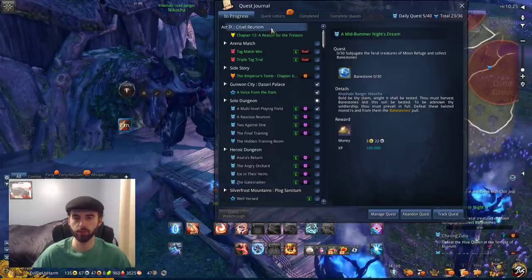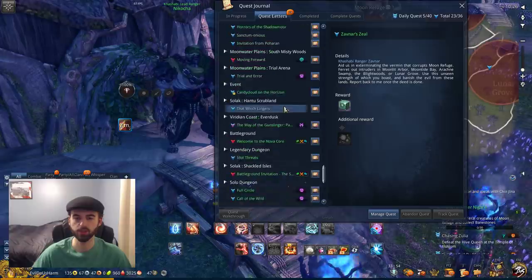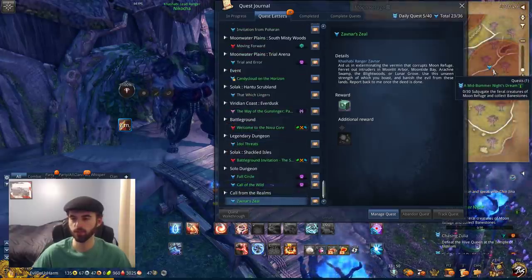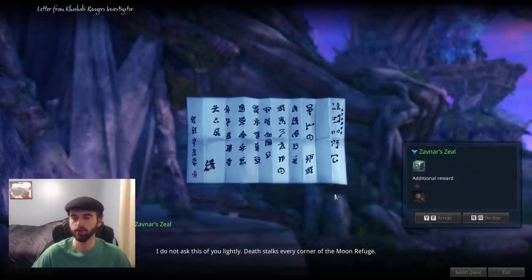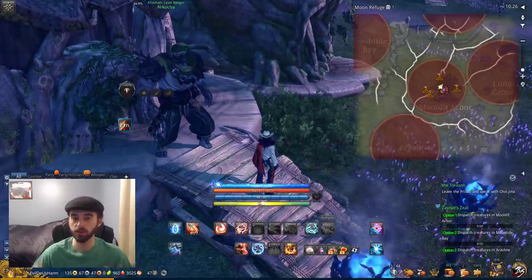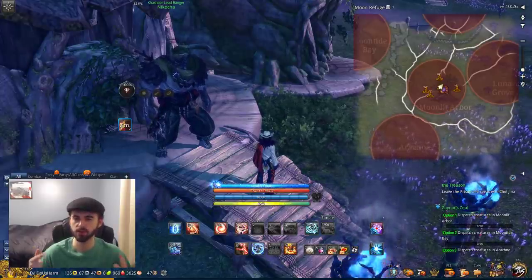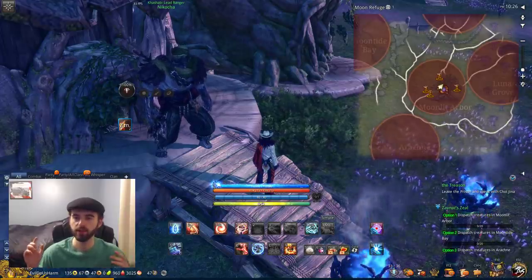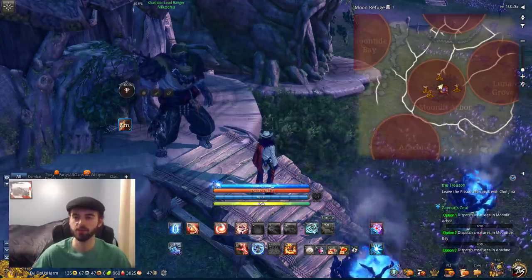If you press J on your keyboard and go to the quest letters, scroll down to the very bottom and you'll see a quest called Zavnar's Zeal. This quest is the same quest you pick up from those NPCs, so you can just click to read the letter and pick it up that way. When you're out farming, you're going to accomplish Zavnar's Zeal multiple times while also working on the Mid-Bummer Night's Dream quest for the Starlight Powders.